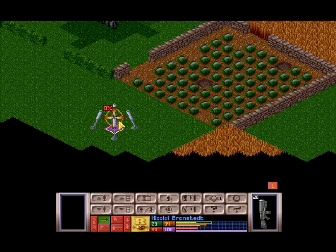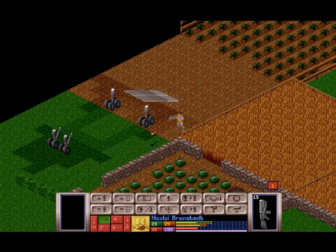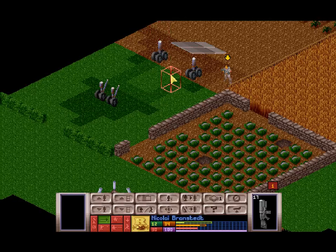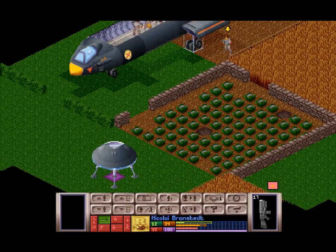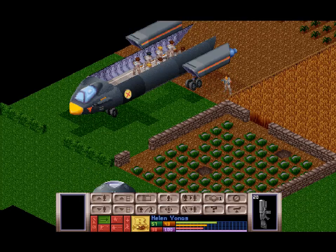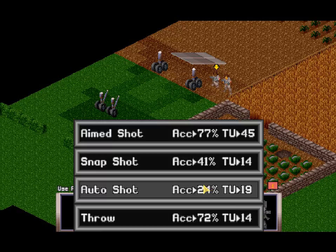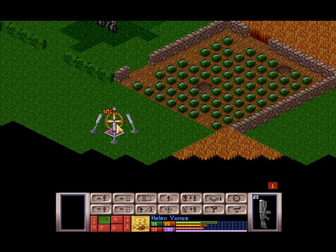Still zero percent chance to hit. I'm gonna be ballsy here — you still have a reaction shot if he decides to try and move. Let's get you down and out. Look at the time units — if I make our turn this way, it costs one to turn. Kneeling, which does increase your accuracy, costs four. I've actually got a four percent chance to hit now.